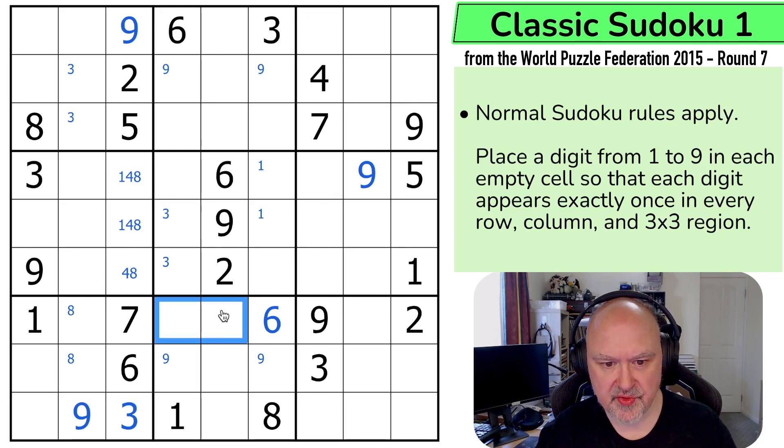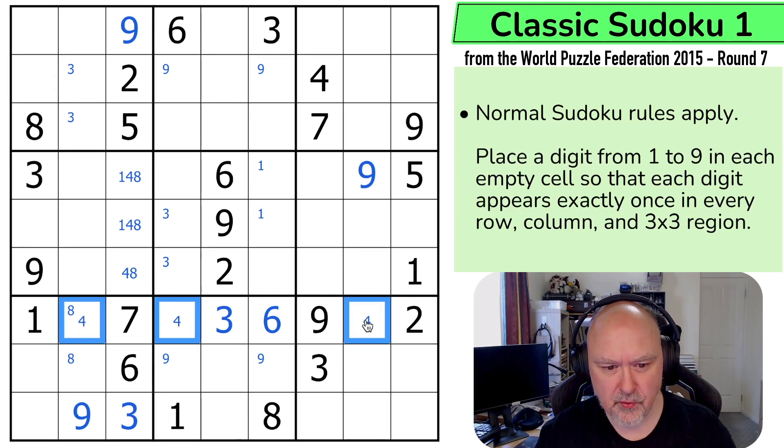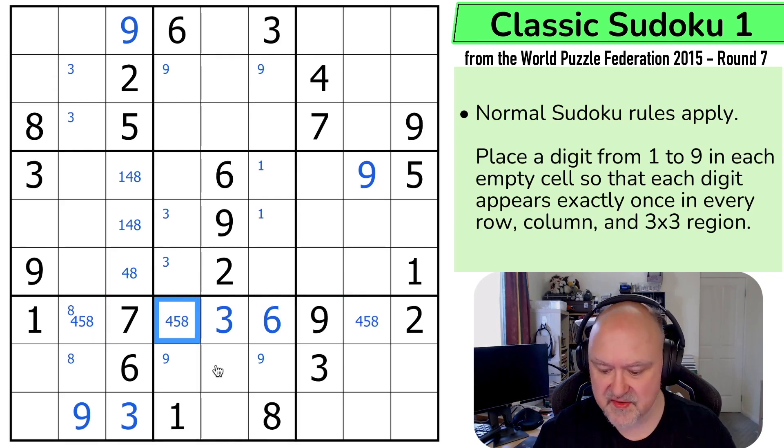Three is in one of those two, but this pointing three is looking down saying that's not the three, that's the three. So I've now got a triple in this row — there are only three digits I haven't placed — so these are four, five, and eight, which are the digits I haven't placed. This can't be an eight. I always slow down when I'm explaining in a lot of detail, but I think it's worth it for these first videos.